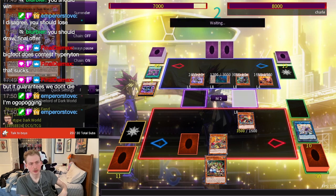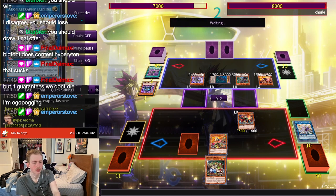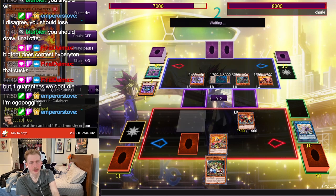Alright, now in main phase 2 we can summon back the Sarah and safely do that because the Zalamander no longer contests it.